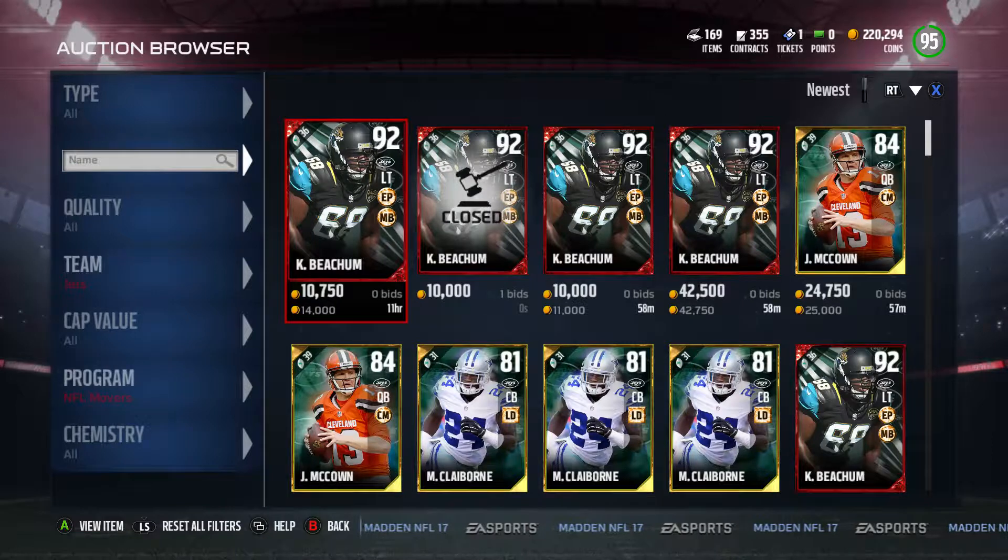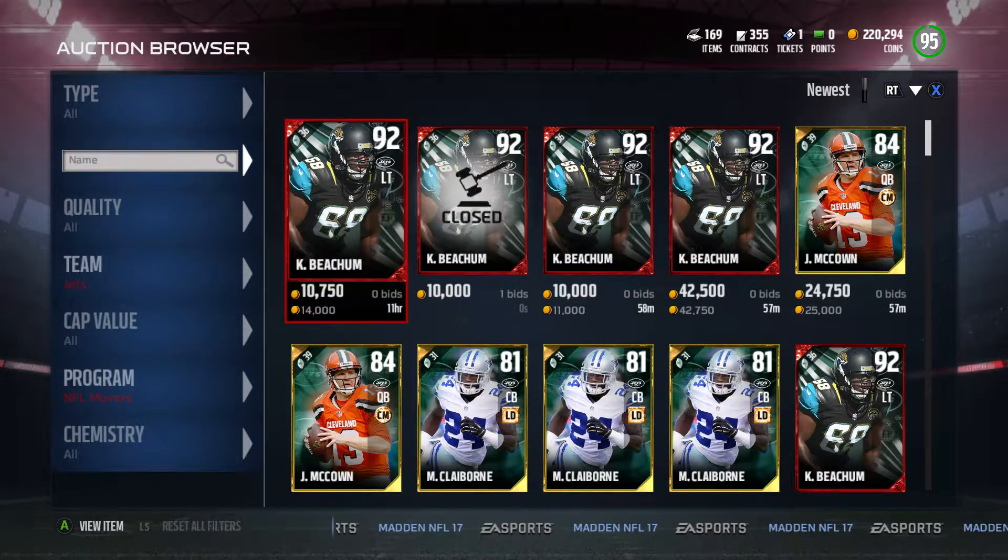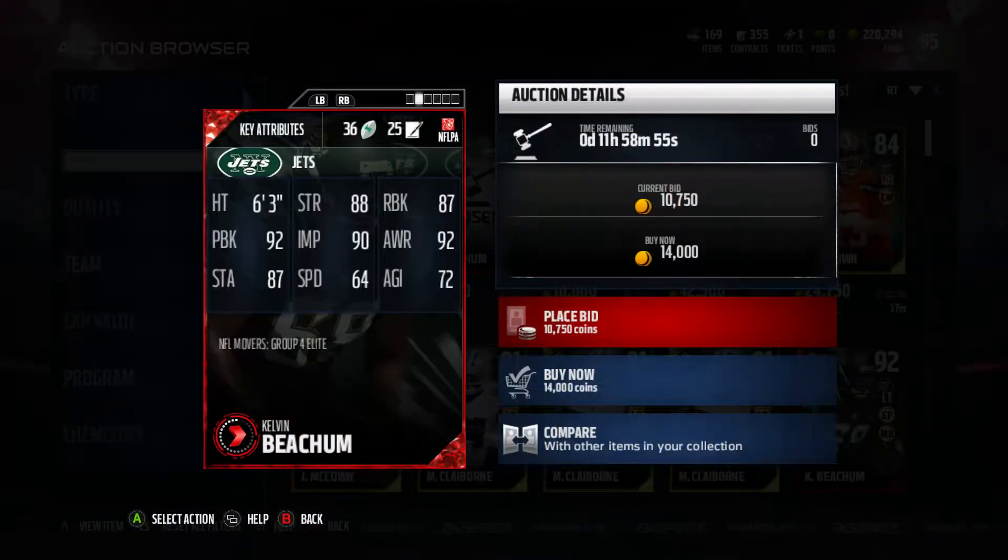What is up you guys, GMSticks here, and today we're going to be reviewing some new NFL Movers players that just got released today. So let's jump right into this. We have this new Kevin Beecham, he's a 92 overall. I'm going to go from the bottom to the top of the rating overalls.